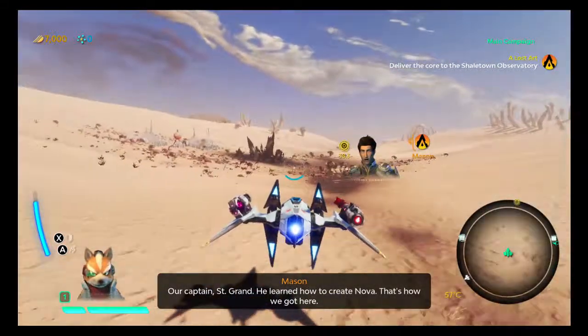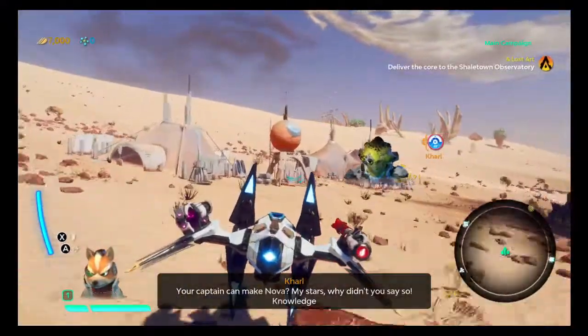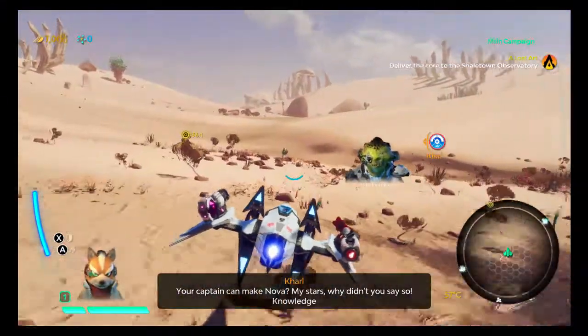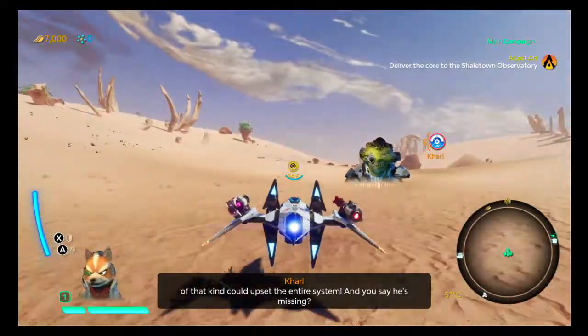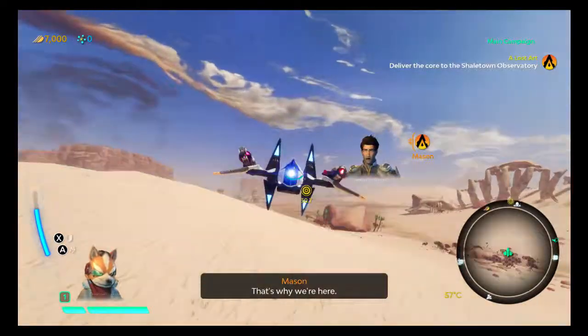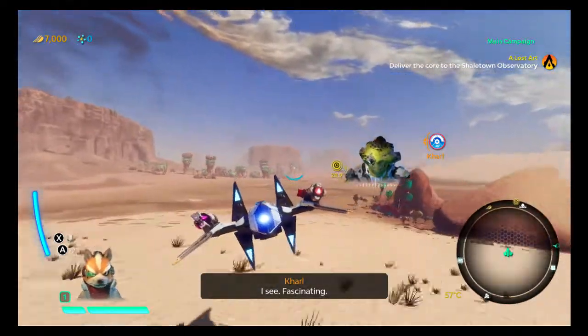We learned how to create Nova — that's how we got here. Your Captain can make Nova? My stars, why didn't you say so? Knowledge of that kind could upset the entire system. And you say he's missing? That's why we're here. Fascinating.